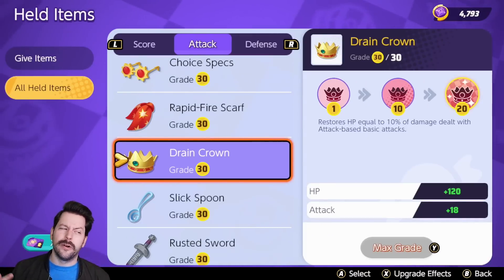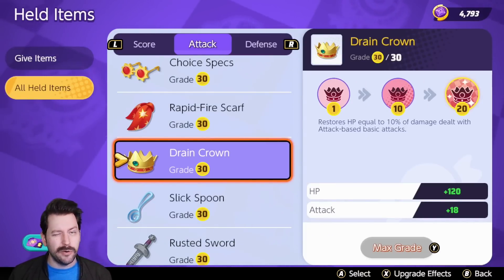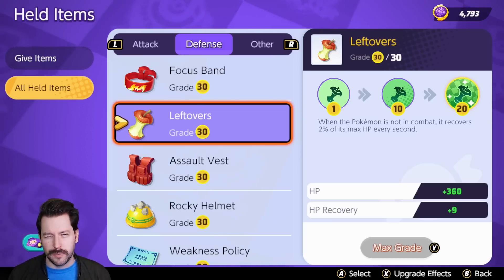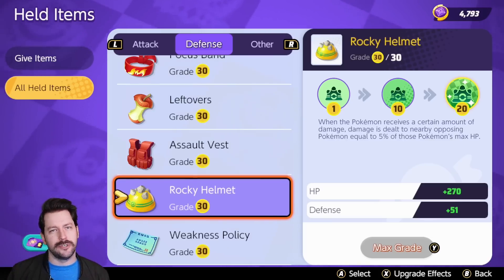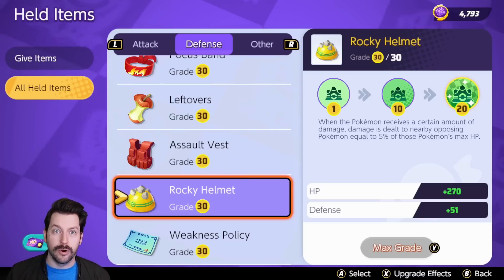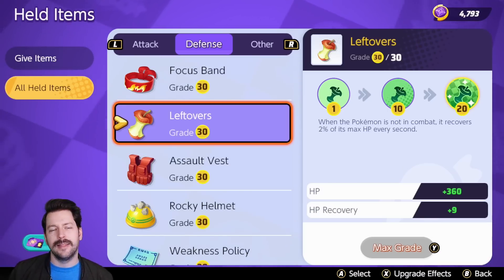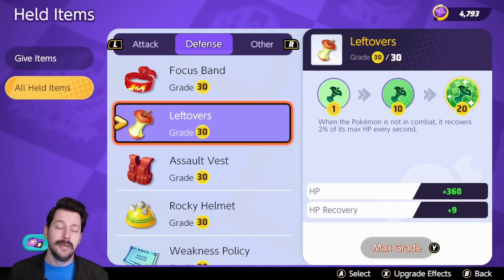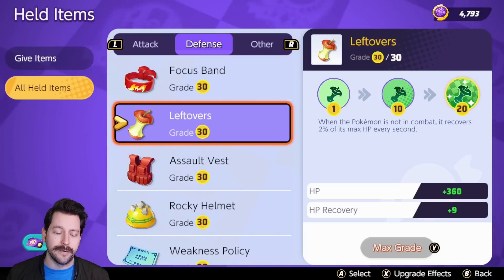Then there are a few weird items like Drain Crown, which has really never found its spot inside of Pokemon Unite. Same thing with Rocky Helmet and Leftovers. Rocky Helmet just doesn't work the way you think it does, and Leftovers just doesn't benefit you enough out of combat. But in this video, I might even defend Leftovers a little bit — I kind of doubt it, but we'll see.